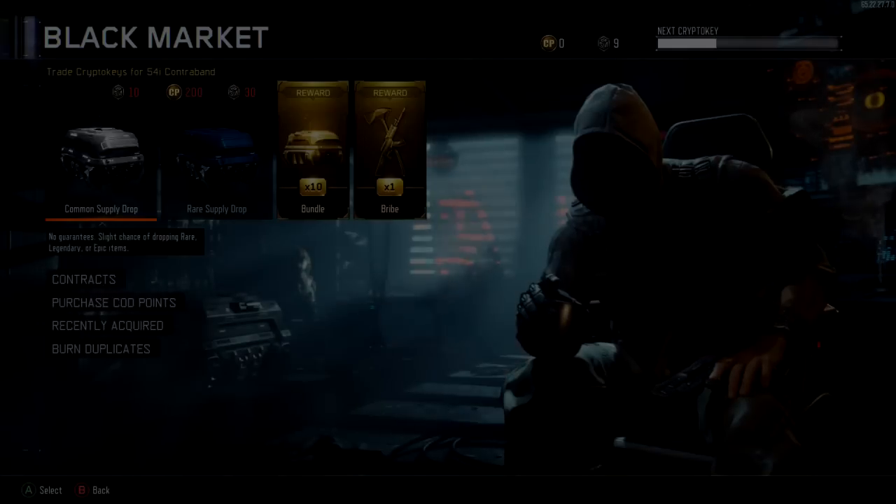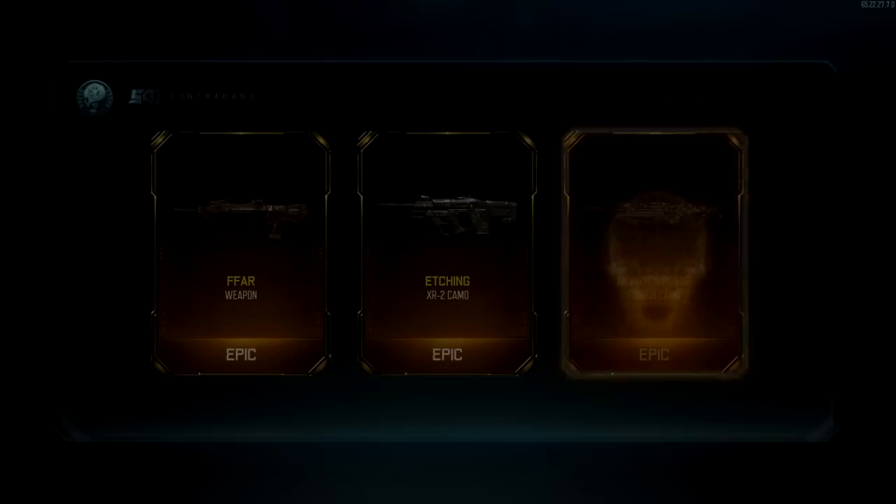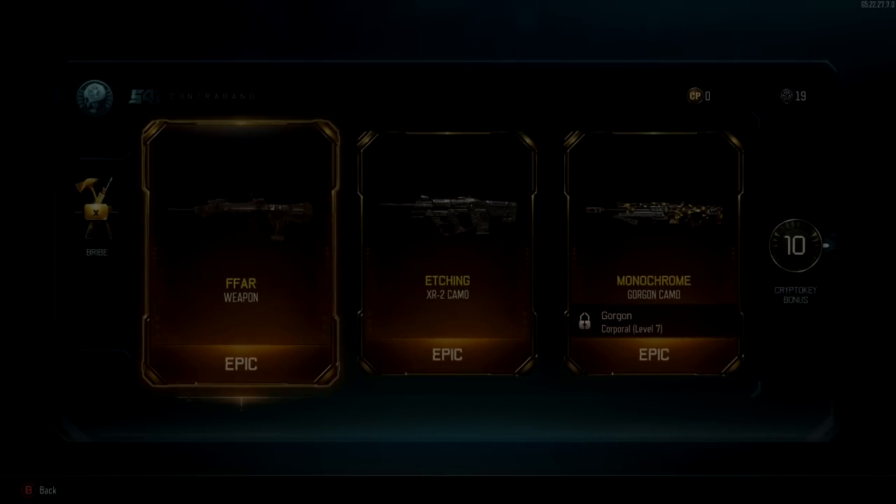You see here, once you go to Black Market, you see the 2 weapon bribes. I'm just going to open them and see which weapon I get. I do get the FFAR and I get 2K — I got an R Epic, that's awesome. I don't even have this on my main account, which kind of sucks, but I still kind of play on this account just to play with the FFAR.